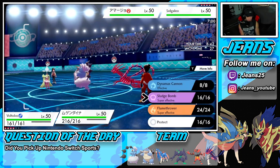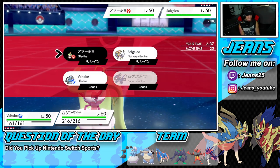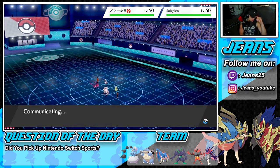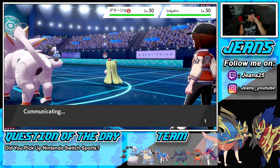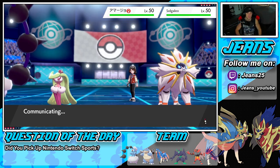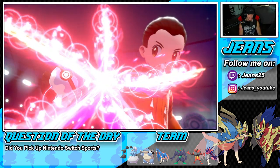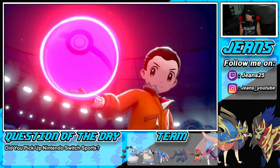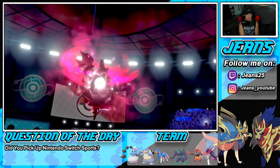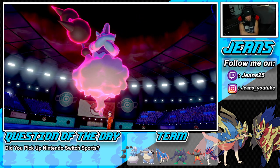I'm going to roll out into a Dynamax Cannon — even though it's not very effective, I think he dynamaxes Solgaleo here. I'd rather Dynamax Cannon not proc Weakness Policy because all of them rock Weakness Policy. We're dynamaxing and outspeed him right now. Solgaleo is always dynamaxed, and I wonder if there's a Serene Grace or Weakness Policy on it.